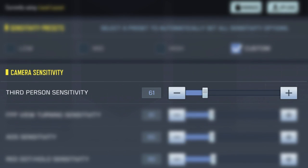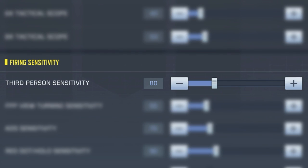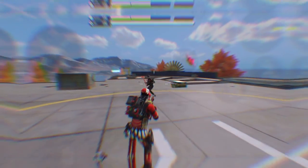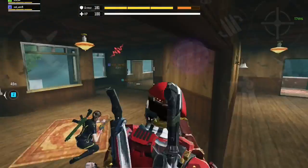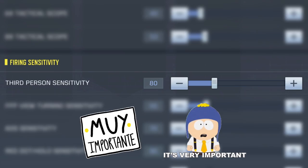There are two third person sensitivities: the first one is under camera sensitivity and the other one is under firing sensitivity. The third person camera sensitivity controls the hipfire aim speed when you're not shooting — you still need to adjust it a little bit, but it's not that important. What we're interested in is the third person firing sensitivity.